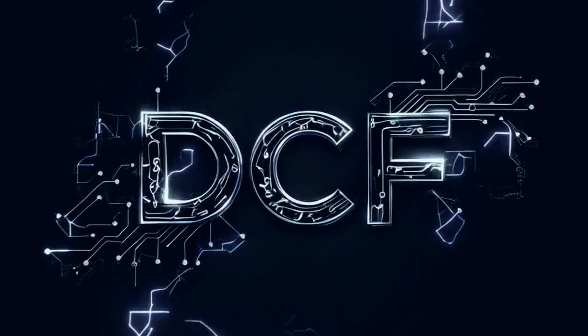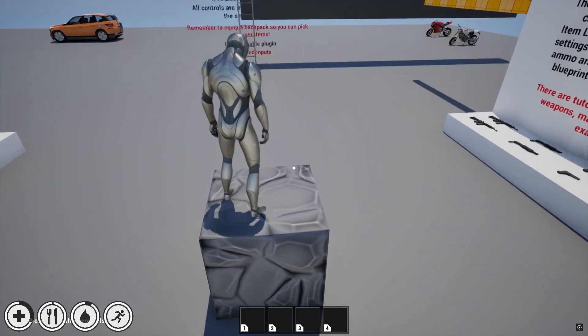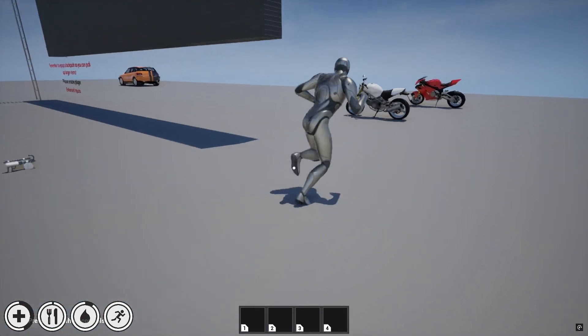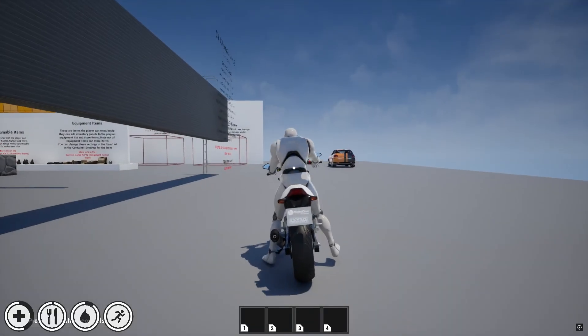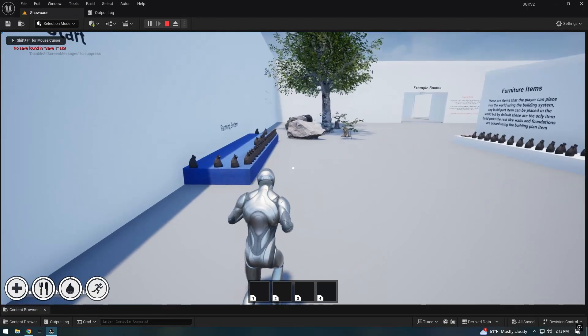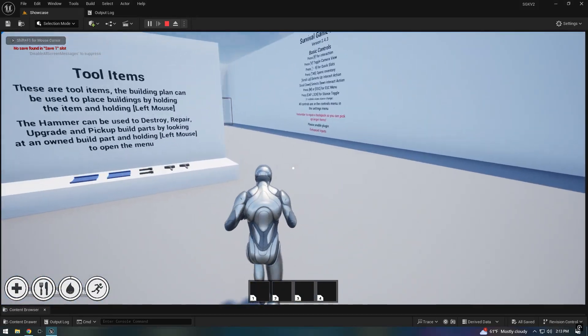But what truly brings this world to life is the playground. It's the layer where everything we've built comes together, turning this environment into a dynamic, interactive universe. It's where players go beyond just exploring — they engage, create, and shape their own experiences.